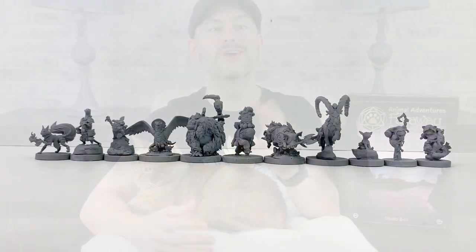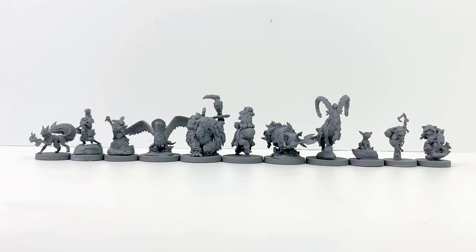Let's start by taking a look at these new minis, beginning with the minis for our new playable races. Each of these ten awakened animal types are going to have a full rule set so you can adventure as them in your campaigns, and there's a mini for each. I don't have the full rules themselves yet, but we can get a taste of what's to come in the final book.